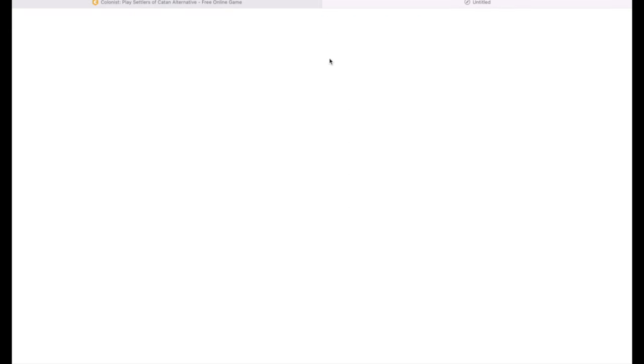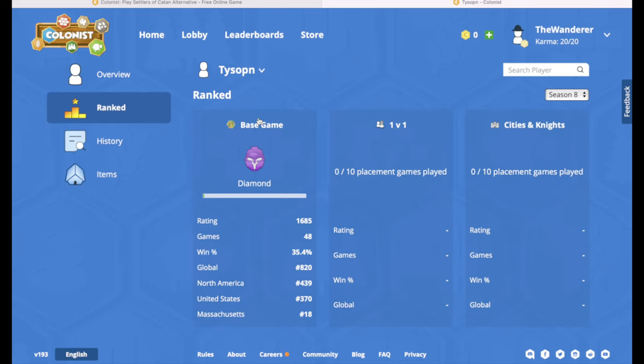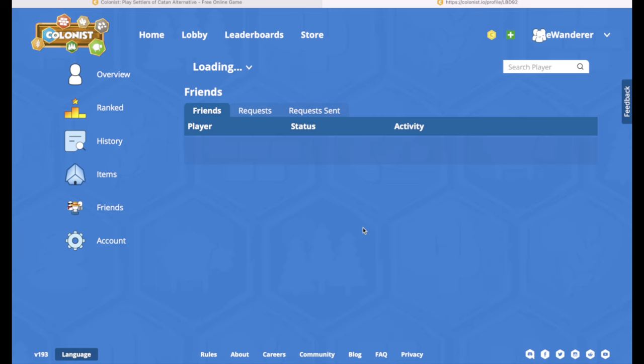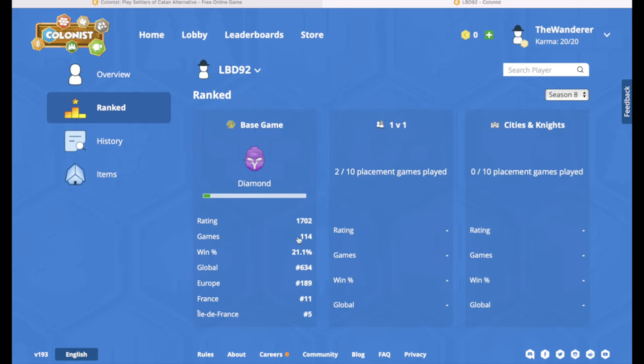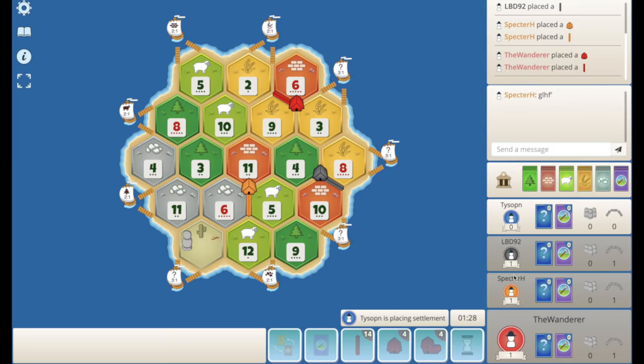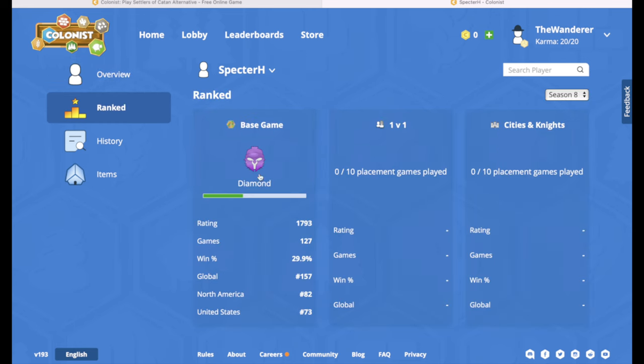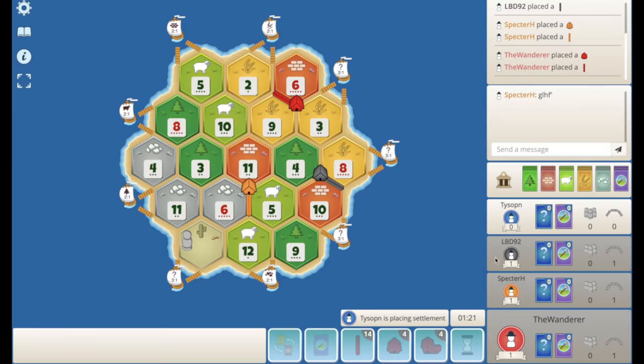Let's have a quick look at our opponents. Blue is what, Diamond, 35% win rate but only 48 games played. Black is 21% win rate, 630 global — 21 is a bit lower than the standard I've been playing against recently, but you never know. And then 29% win rate and 157 global — okay, so orange is pretty solid.